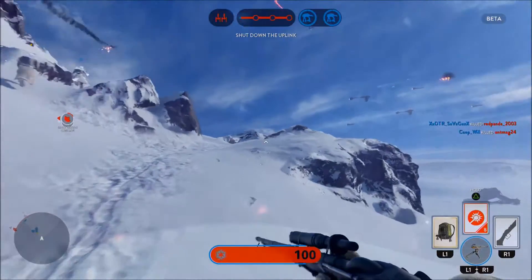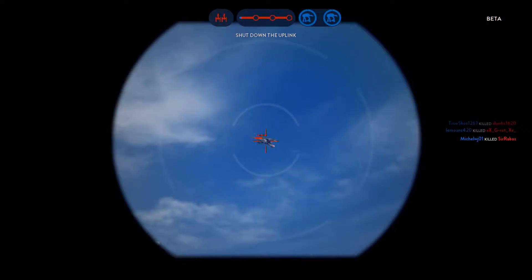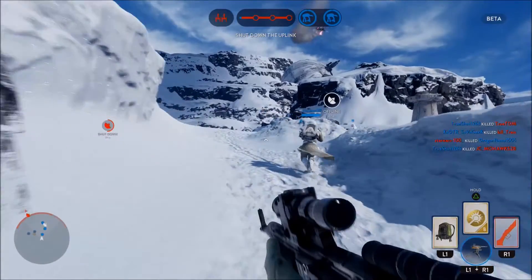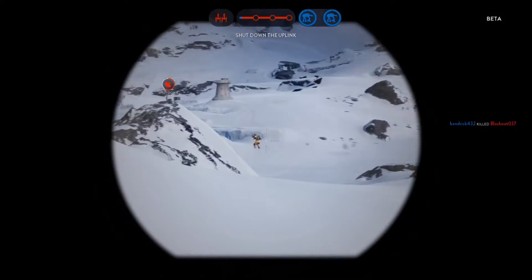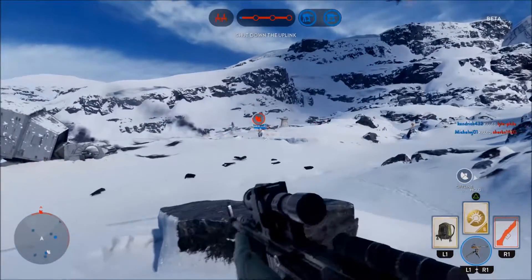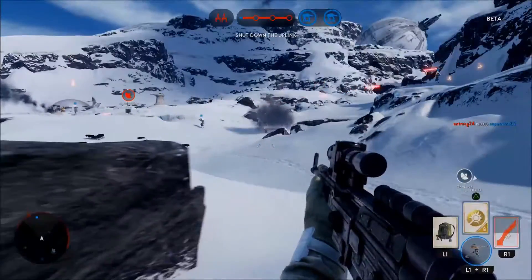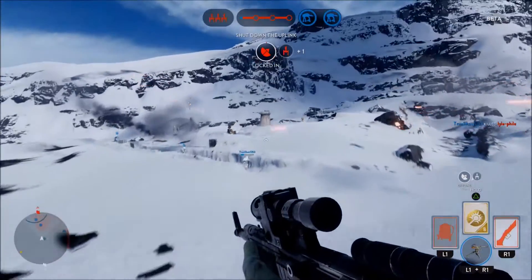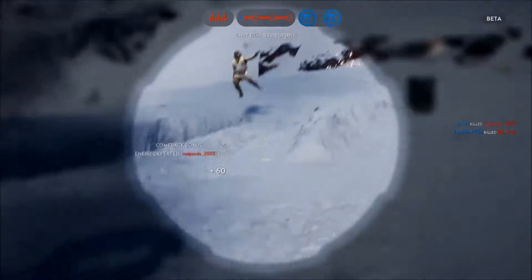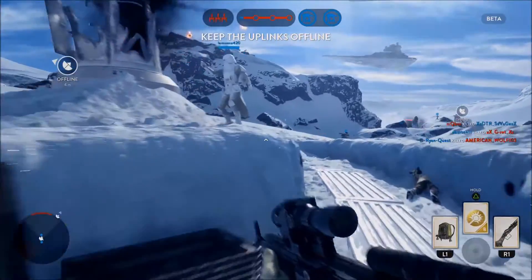There's X-Wings and TIE Fighters up in the air battling each other — that is amazing, how many things are going on at once. There's an air battle going on with me here as infantry on the ground, trying to stop the rebels from using their uplink stations. The uplink stations allow the rebel team to get more Y-Wing bombers, which go around and knock out the shields of the walkers — the AT-ATs — for a limited time depending on how many bombers they have. So basically the goal is to shut these down so they get less bombers and less time to attack the walkers.